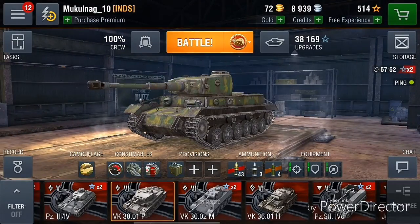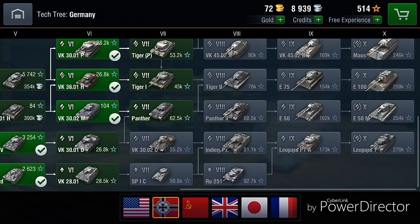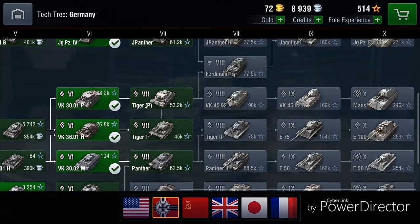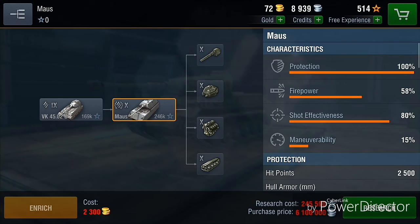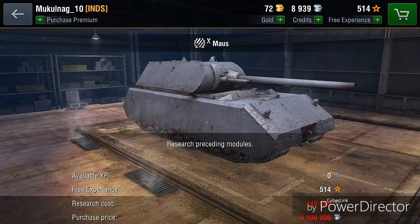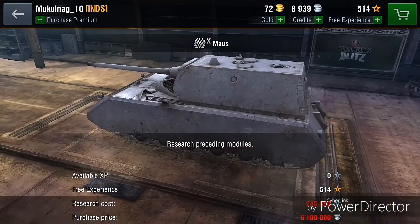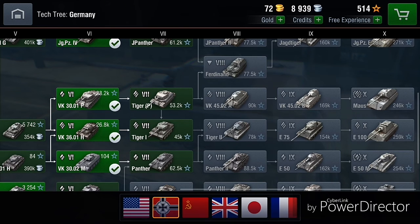Now let's see why you want to get this tank or play through this tank. You want to play through this tank to get the Maus, which is a really good tank — a tier 10 super heavy, which in my opinion is one of the best tier 10 super heavies. That's why you have to play through this line.